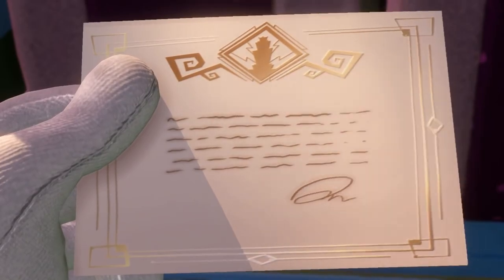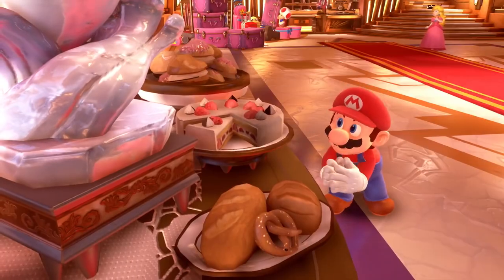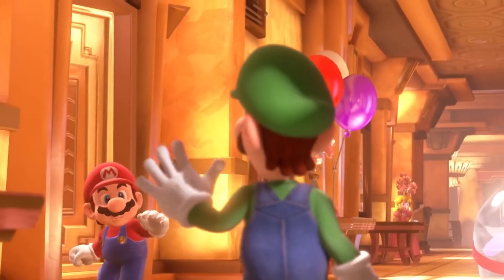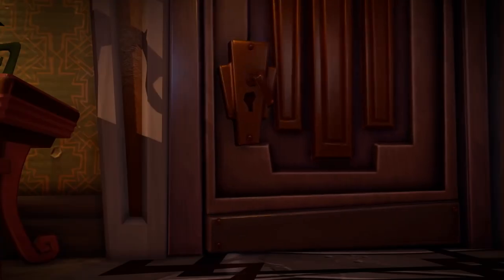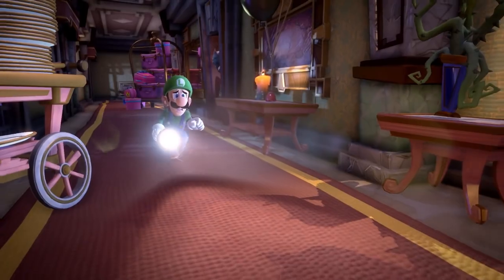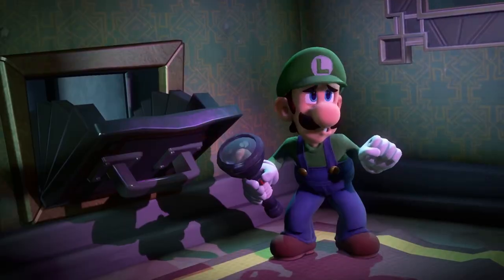A mysterious invitation to stay at a swanky hotel with Luigi, Mario and all their friends. Is this dream holiday too good to be true? Unfortunately, yes. Something strange is going on in this hotel and Mario and friends have been kidnapped. Can Luigi work up the courage to save the day again?